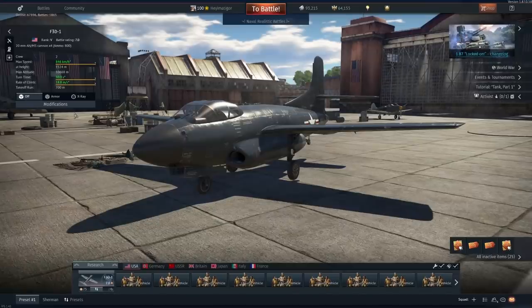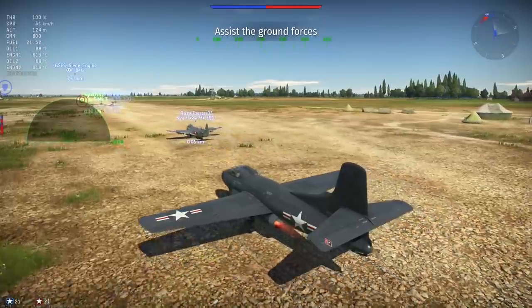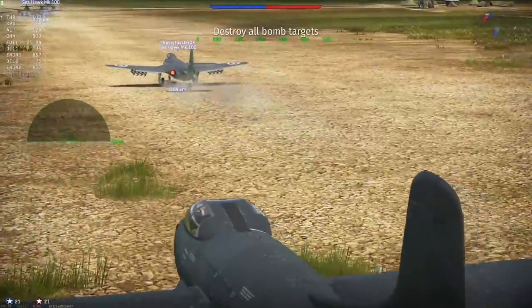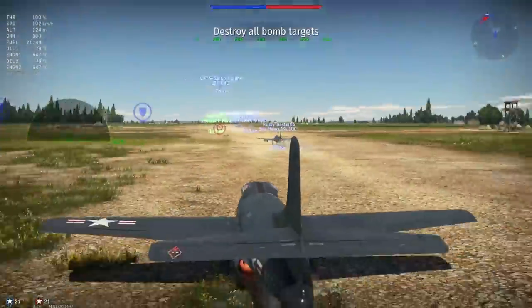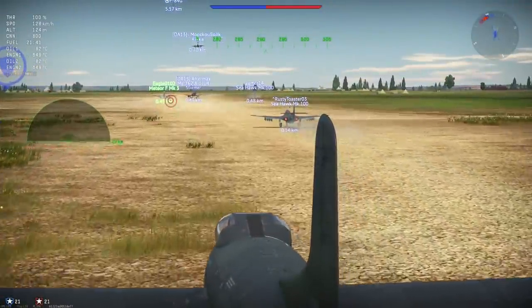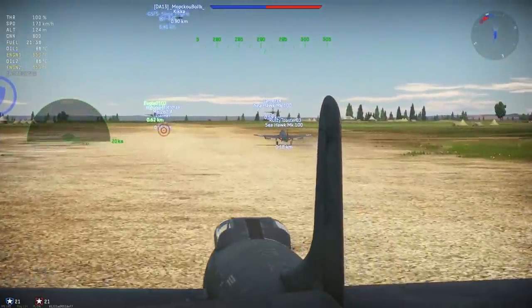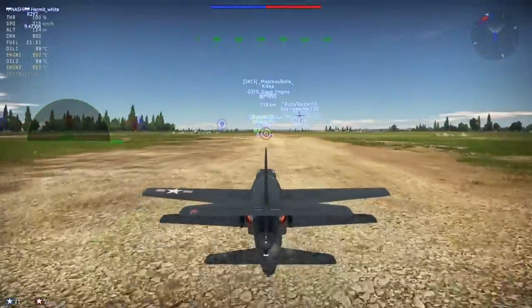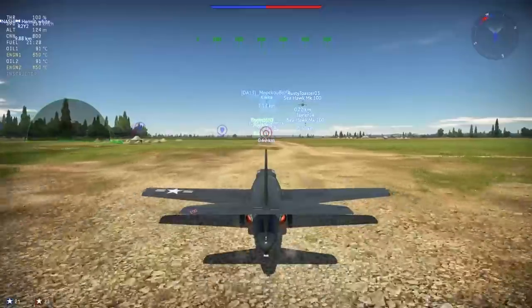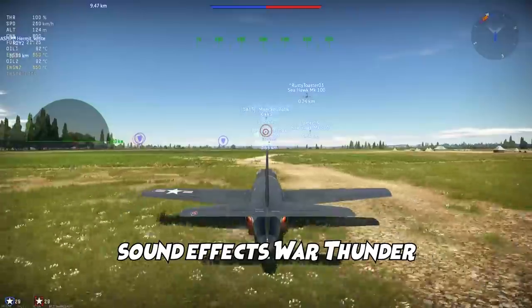Technology-driven aircraft at 7.0 and we're going to put it through its paces today. We're going to be a little sluggish - I think we have an up-BR. There's the new Seahawk Mark 100. Does that guy have radar? Let me know in the comments below. I think there's something going on with the Seahawk - it doesn't have its correct loadout. It's supposed to have another rack of AP rockets and two 500-pound bombs, at least that's what they showed on the dev server. Those are some sweet sound effects, War Thunder.